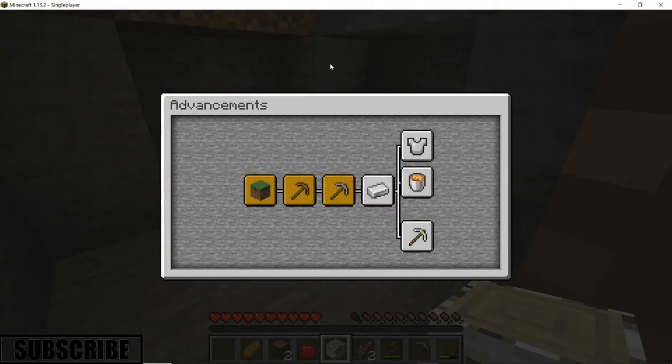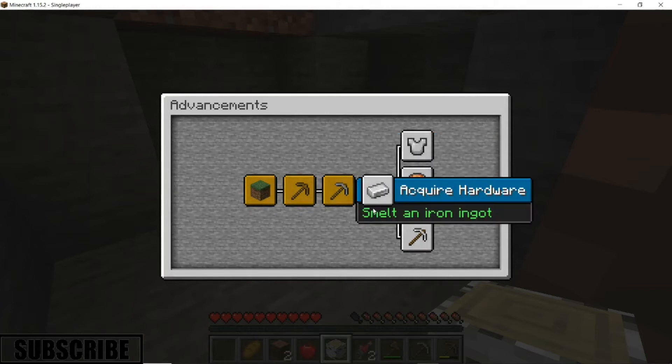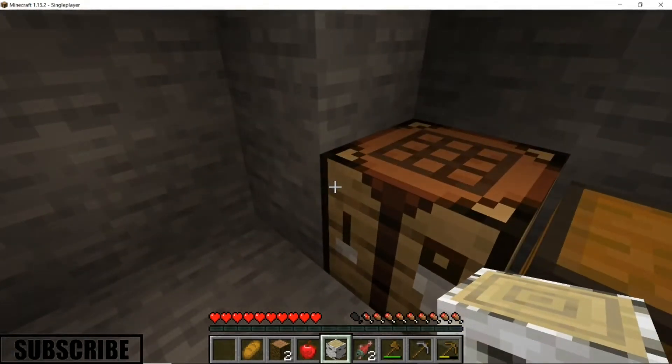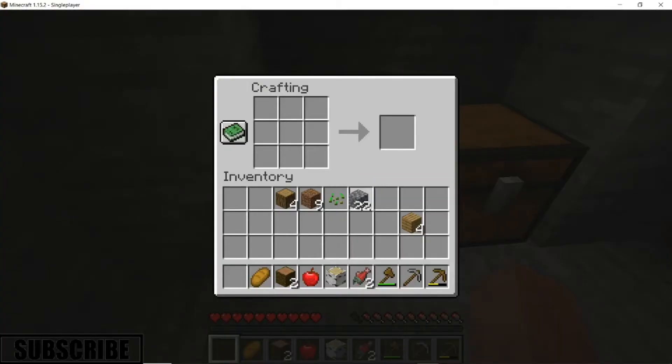I guess you don't get the other advancements until you go to the specific areas. Anyway, I think we're going to be trying to acquire iron this episode — maybe a full set of iron. So we're just going to be kind of getting ourselves set up.